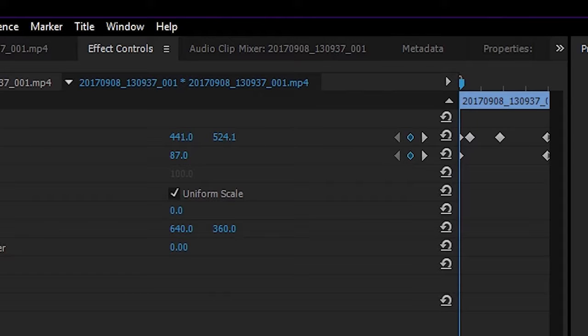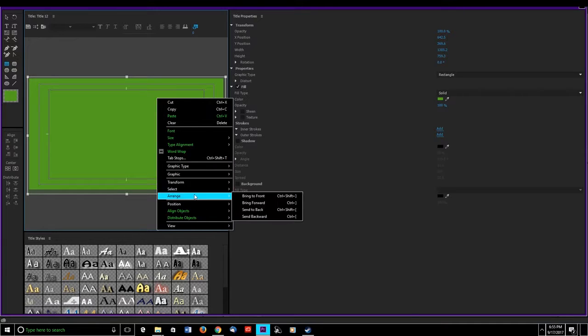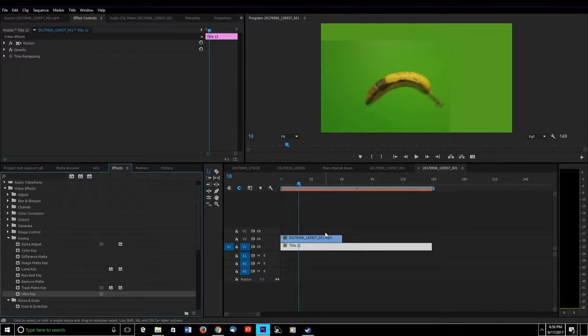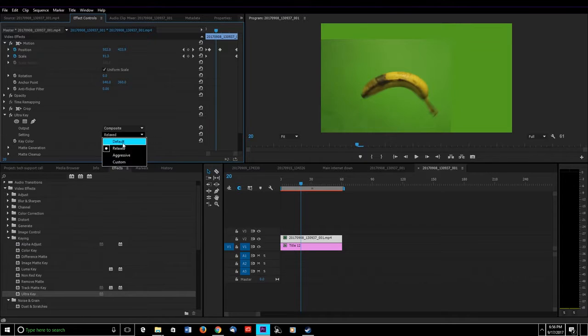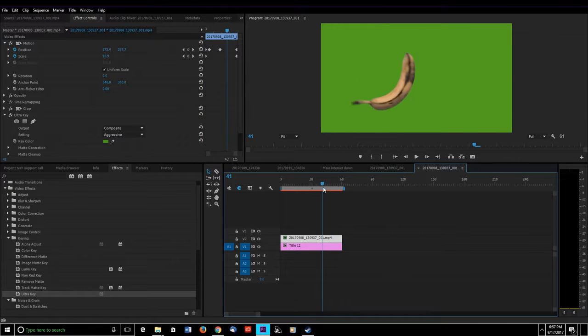Now I'm going to set up a title behind it — I'll make a big square and make it about the same color as that wall, so I'm going to use green. Now it's not a perfect green screen so it won't be perfect, but I'm going to go to Ultra Key, use the dropper and click. I like the aggressive setting — sometimes it'll mess with your banana if you have a really good green screen, then you won't have to use the aggressive setting, but that's life.